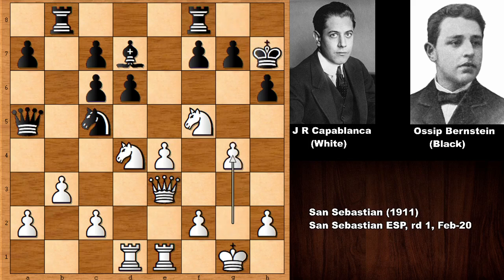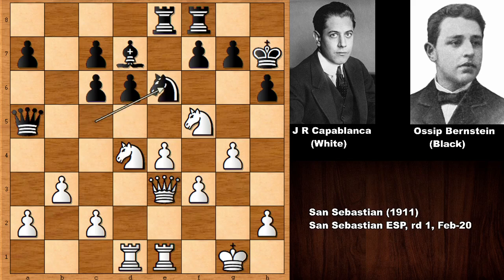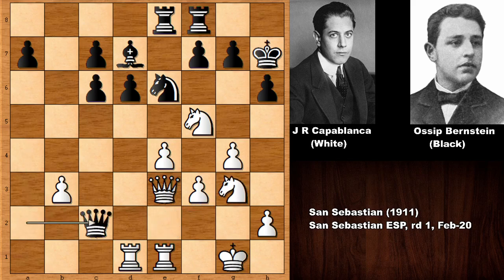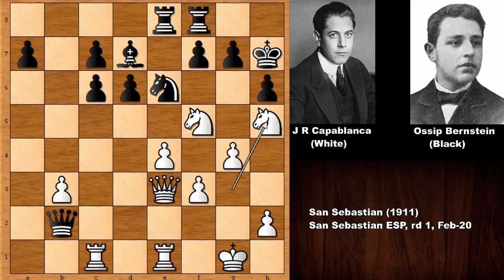g4 by Jose Raul Capablanca, charging from the kingside. Rook from b to e8 — Bernstein is attacking the e-pawn. Capablanca defends, pushing the f-pawn, knight back, knight back. Bernstein couldn't resist anymore and captured the a-pawn. Queen takes on a2, and black is a pawn up. Capturing one more pawn, black now has two extra pawns, attacking the queen, defending the queen, and knight to h5.